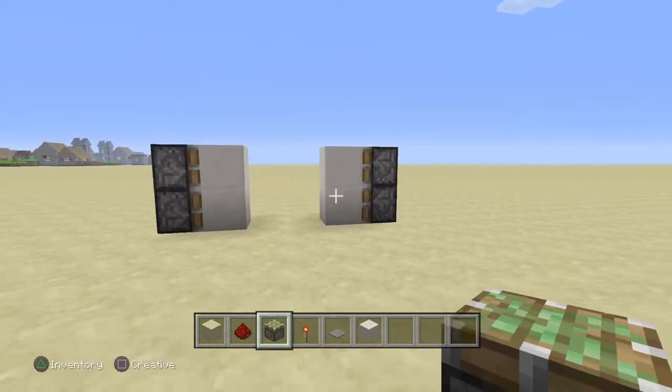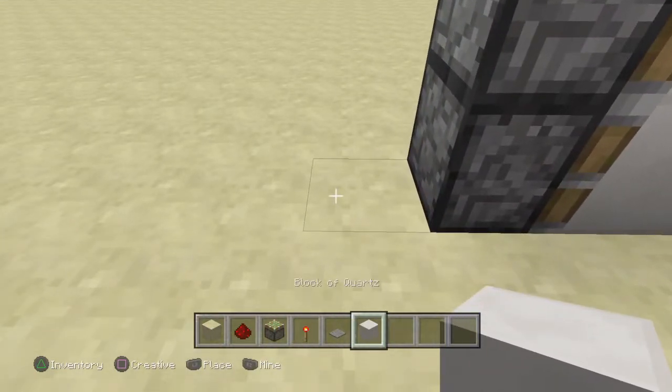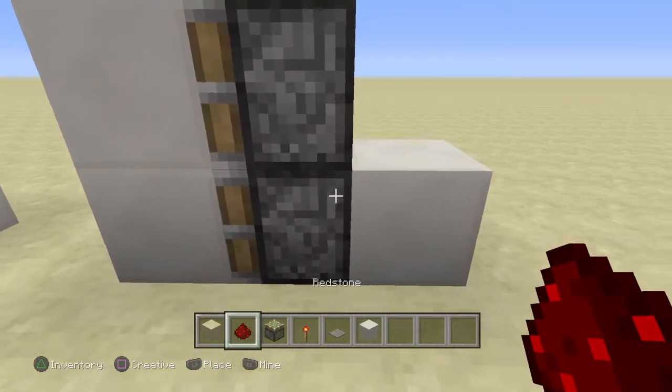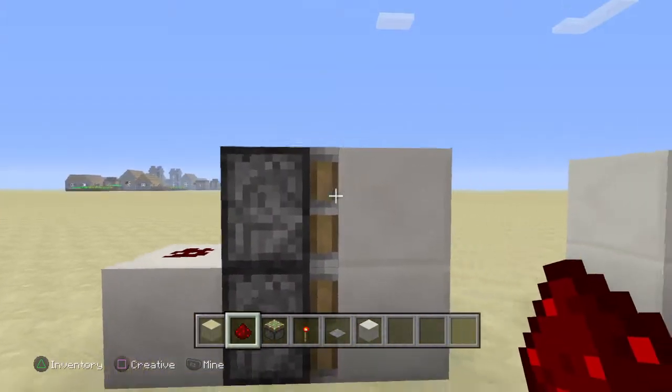Once you have that, you're done with the outline. Then, once you're finished with that, you're going to want to put your block of quartz right behind the first sticky piston on the ground, and another one too. Take your piece of redstone and put it right on the block of quartz. This will help activate the top piston.